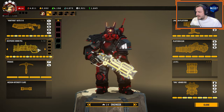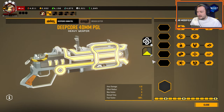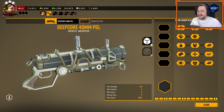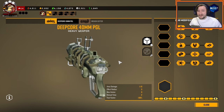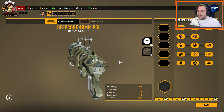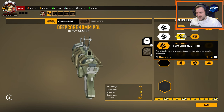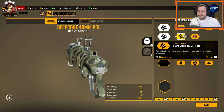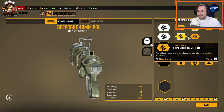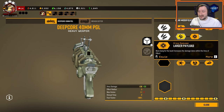For a secondary, we have our Deep Core 40 millimeter PGL grenade launcher. The grenade launcher is great for dealing with crowds and great for dealing with big enemies as you'd kind of expect a grenade launcher to do. You don't have the most ammo, which is okay because I usually go with extra ammo in tier 1 and extra ammo in tier 2. I just like having the more shots since I'm going to be using this pretty frequently against hordes.